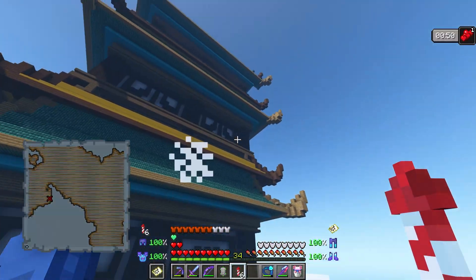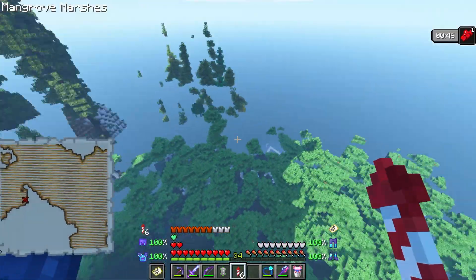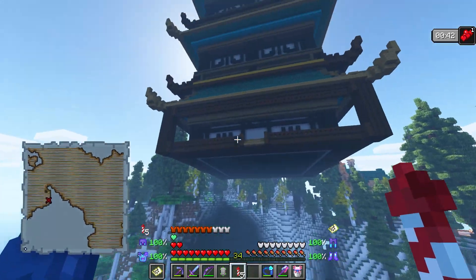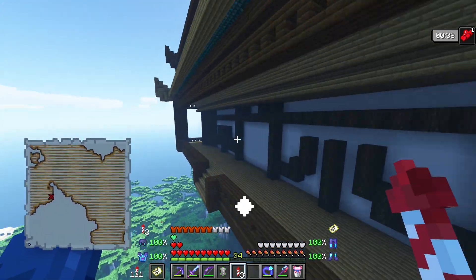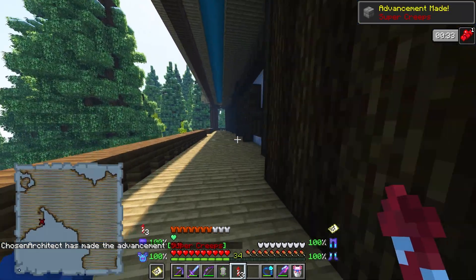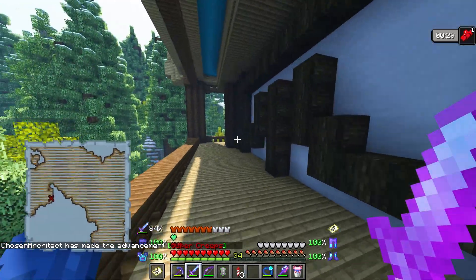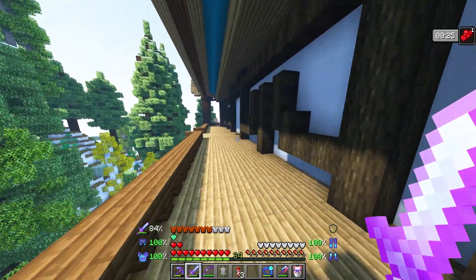What is this? On my way back — this is just floating, it's literally just floating. The sheer size of this. It says 'super creeps' — does that mean there's going to be a lot of creepers in here? I don't want to have to deal with creepers.